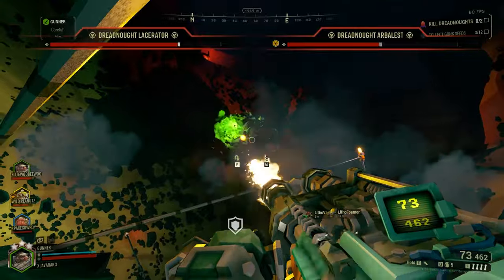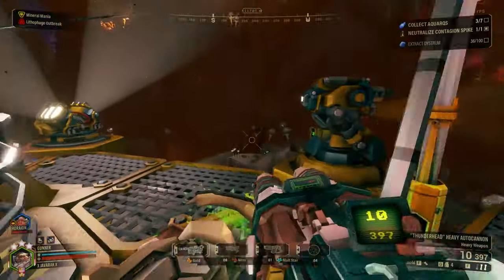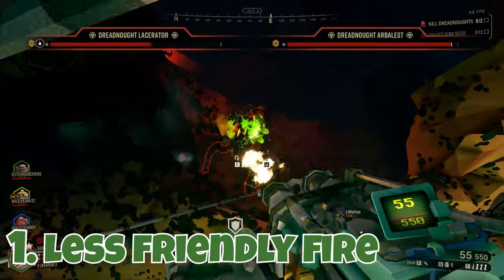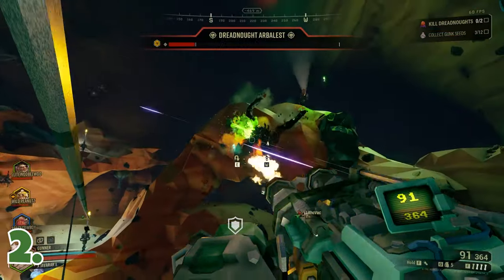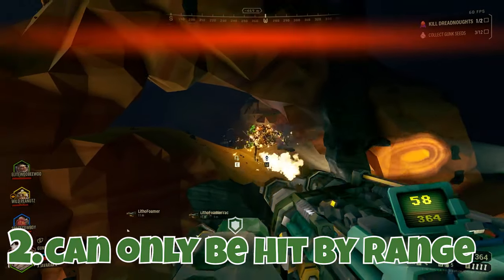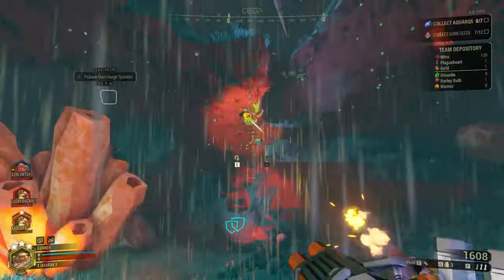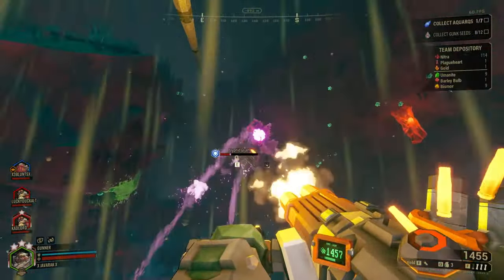One good habit to get into: whenever you hear Mission Control announce an incoming swarm, set up a zipline. It doesn't really matter where it goes, but the elevation and mobility will put you ahead of the swarm. This is highly effective for two reasons — first, it significantly lowers accidental friendly fire damage since your teammates are unlikely to be in your line of fire. Second, only bugs with ranged attacks can hit you, avoiding much of the cave's hazards. Be careful not to go too high though, as too many ranged hits will knock you off and to your untimely demise. Maybe have your Engineer put some platforms under your zipline to break the fall.